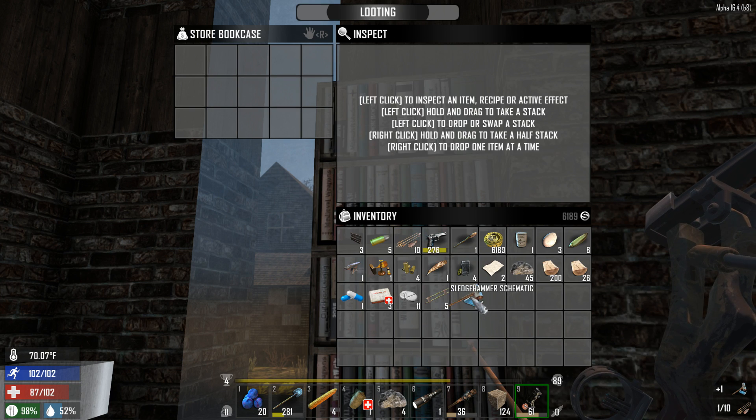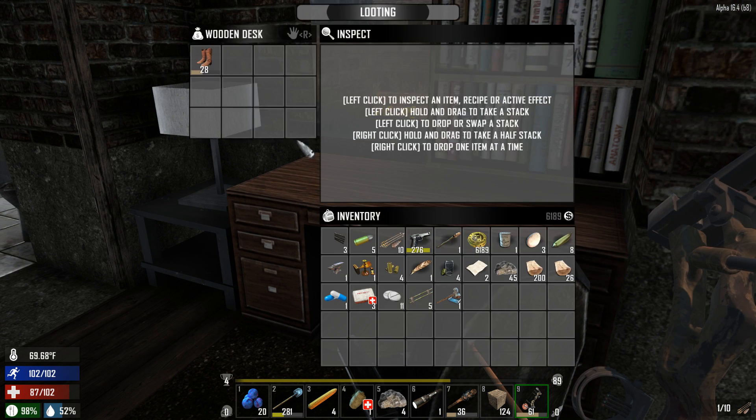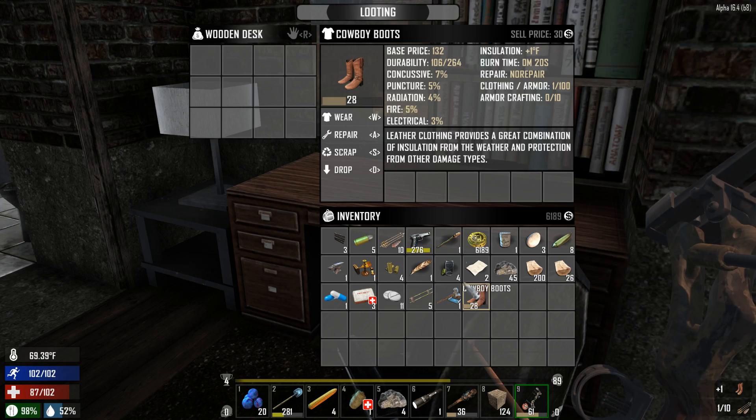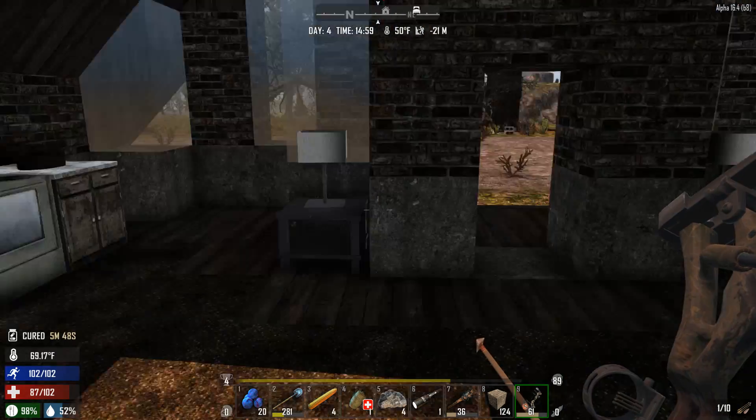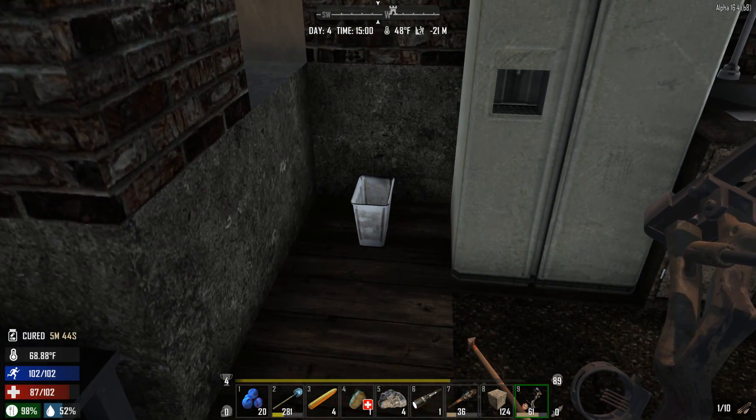Look at that — a sledgehammer schematic that will fetch me another 202 coins. I will take that. Apparently we've read it already. We have a forge and a workbench — I wonder if I can just make one using those. You know what else I forgot, guys? I forgot to put the anvil in the forge at the trader. Damn it.